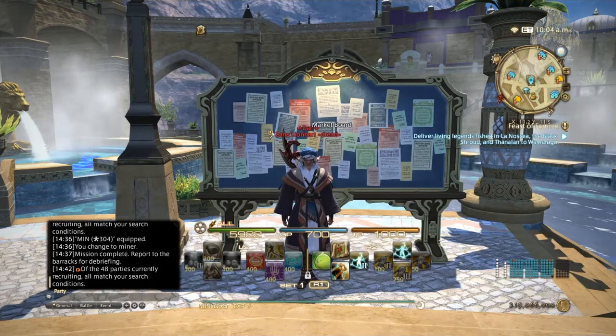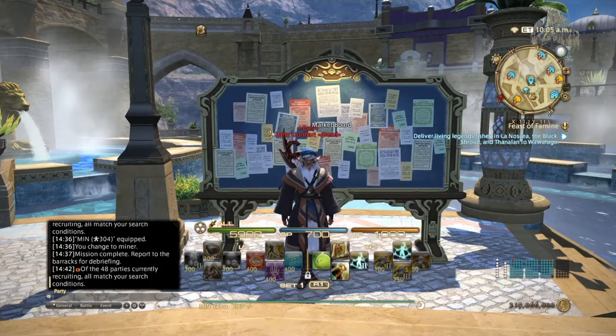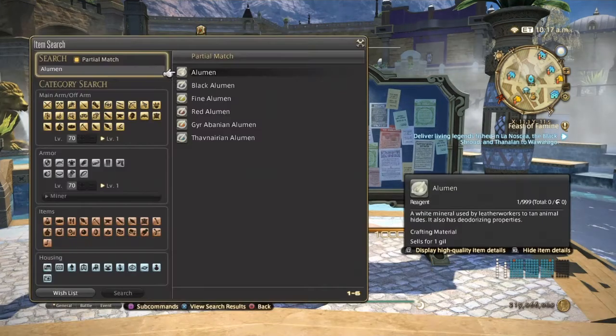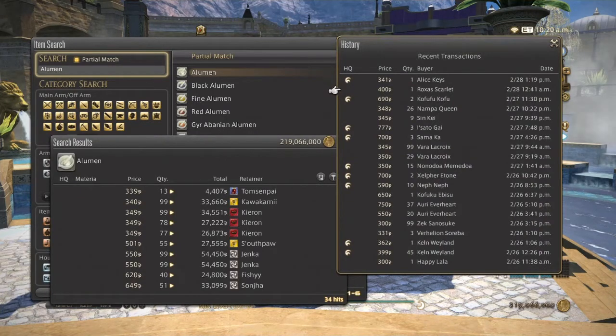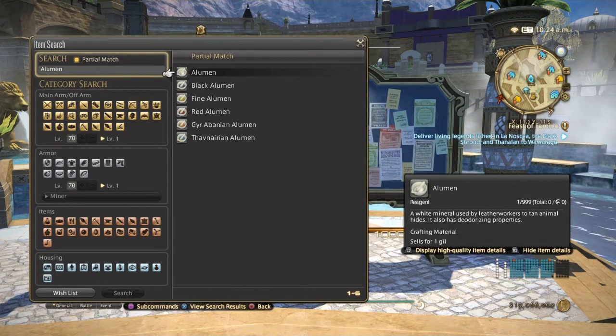Next is alumen — a tanning agent for leatherworkers. Alumen is used in making algo leather, toad leather, and boar leather. On my server there are a lot of hits around 300 gil, and as you can see they have sold quite decently over the past three days. Alumen is a very good way to make a substantial amount of gil, especially if you have a lot of crafters on your server.